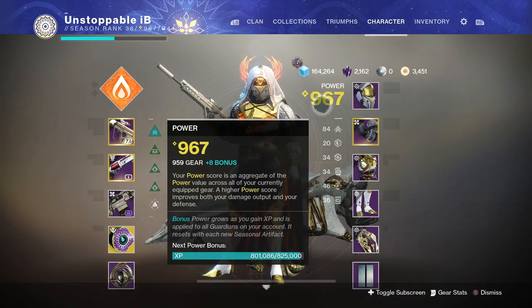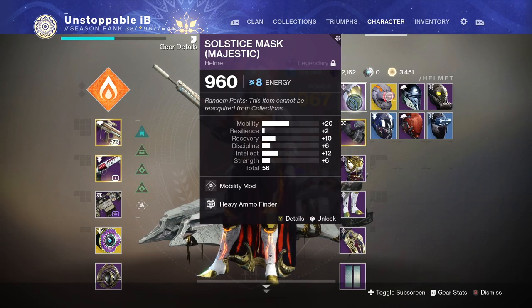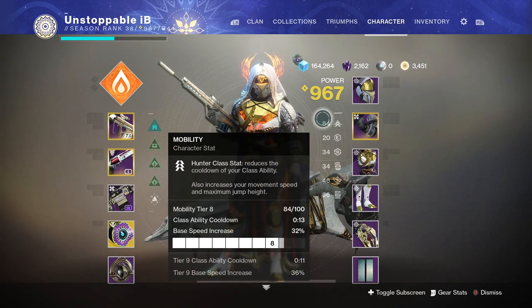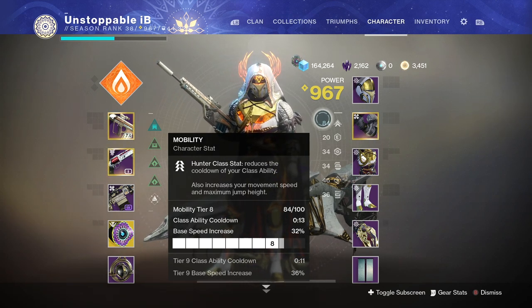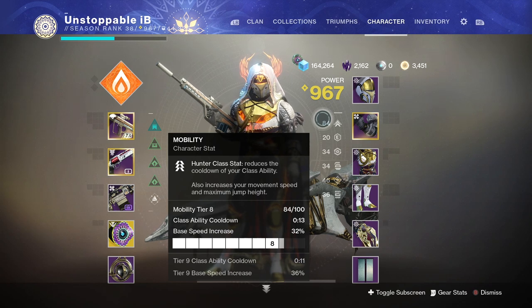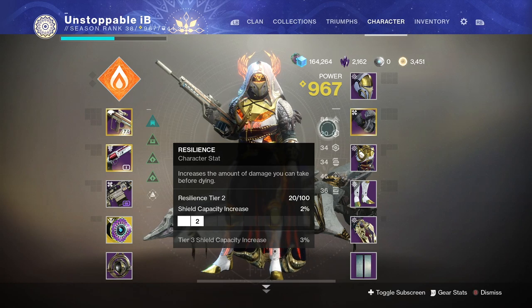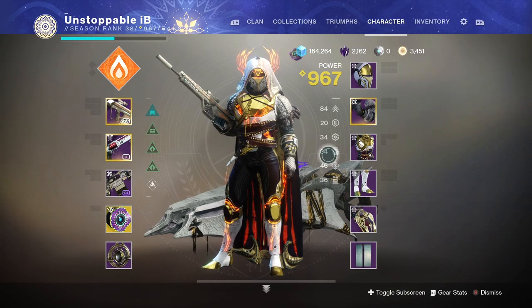If you want to know what the stats actually do, basically they go up in terms of 10. So if you have 10 mobility on your armor piece you'll be granted tier 1. Right now we're on 84 mobility, so we're on mobility tier 8 — that's basically how it works. It increases whatever the stat says, so for this one mobility reduces the cooldown of your class ability.